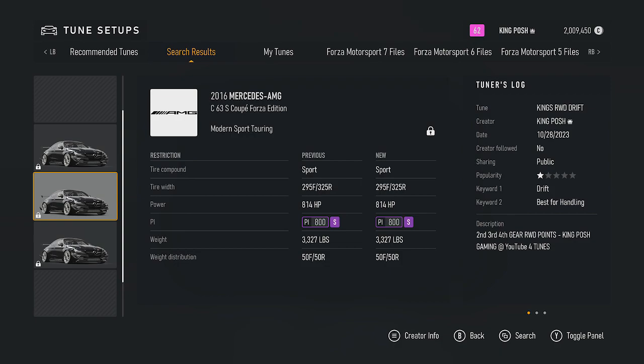Hello and welcome to my channel, I'm King Posh, and today we're looking at the 2016 Mercedes-Benz C63 S Coupe Forza Edition. This is a rear wheel drive drift build, and I even have a description there — second, third, fourth gear rear wheel drive points when the points are available. I already have it saved in King Posh Gaming for tunes, which you guys are getting as a build and tune.